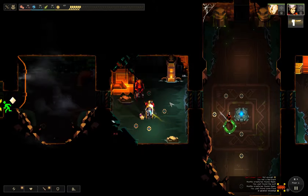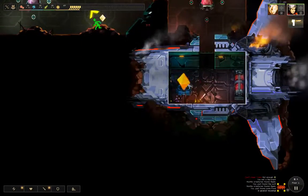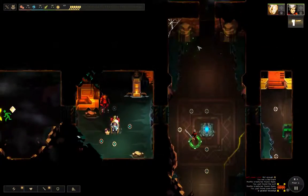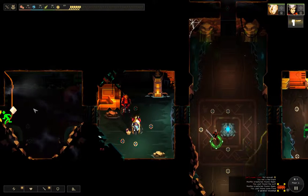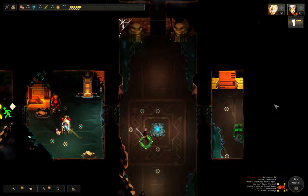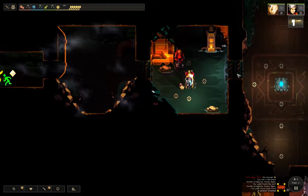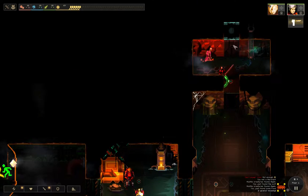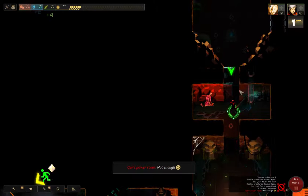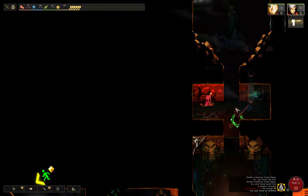This is a pretty good strategy. When you're playing this game, you want to think in this way: where's the line going to my core? What rooms can I defend, and what rooms can I leave turned off that will lead into that room, so it forces monsters to spawn and go through a certain area. It's getting a little bit rough now because I'm kind of running out of things to do to prevent spawns. One trick you can use is as soon as you get into a room, run back out and things will not spawn there.